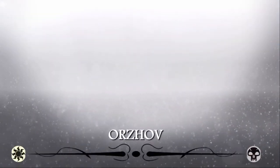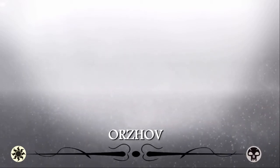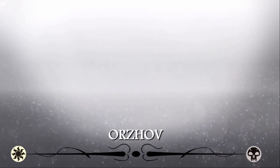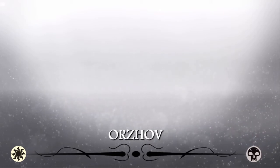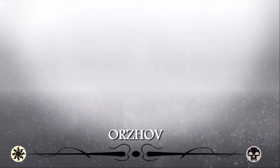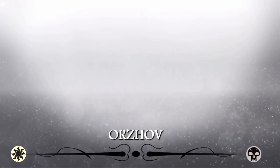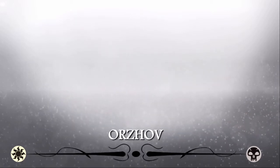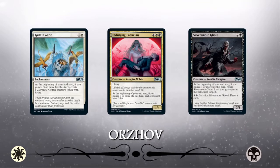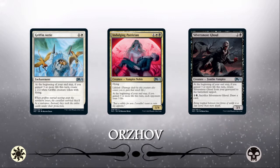Orzhov is up next as our second best performing deck, and you'll note that our two archetypes with the highest win percentage both include black. Orzhov is one of the color pairs where there are two very distinct styles of deck within the same subset of cards. The more prolific strategy is black-white life gain, which revolves mostly around the M21 package of cards that all cared about gaining 3 life in a single turn. Those cards are Griffinbane, Indulgent Patrician, and Silversmote Ghoul, which form the cornerstone of the life gain deck and influence a lot of the choices we make as far as what life gain cards make it into the cube.